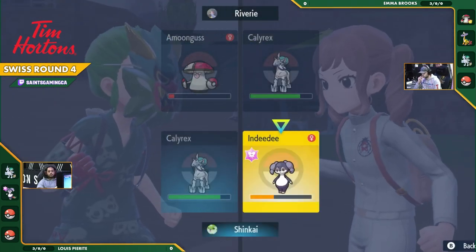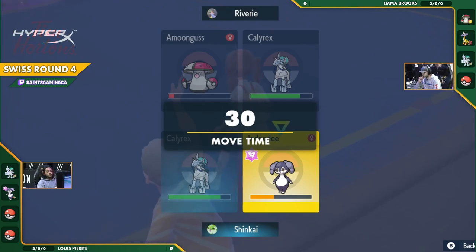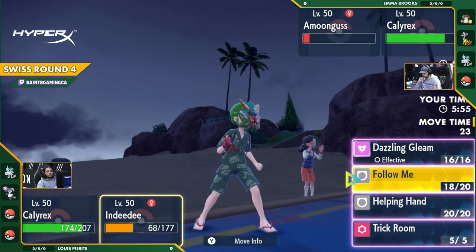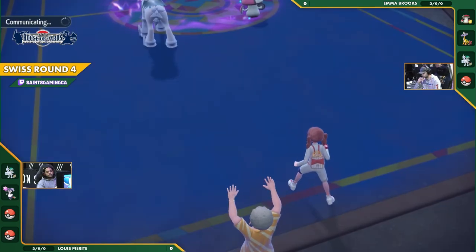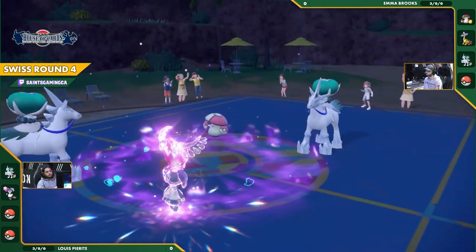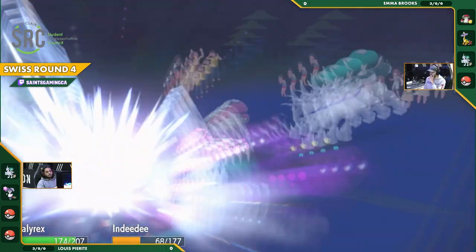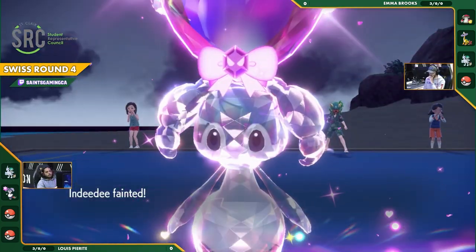Amoonguss will go down if nothing comes out, and Follow Me is going to get picked up by Indeedee. Just a very simple strategy to execute: press Glacial Lance, press Follow Me, great things will happen for your team. That's why it's so popular — especially in these early rounds, you want bread-and-butter combos that are just easy to perform and reliable. The Glacial Lance probably going to do a lot to this Indeedee. Yep, takes down the Indeedee, but the Calyrex is still standing.